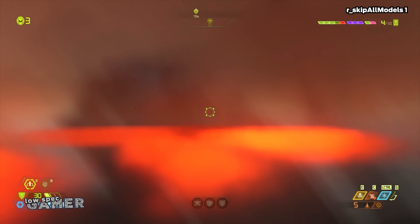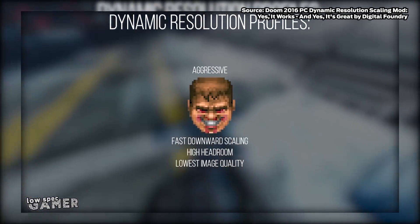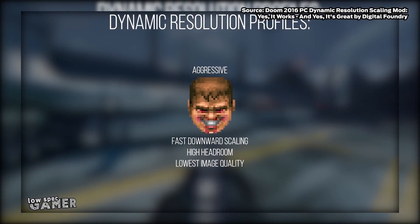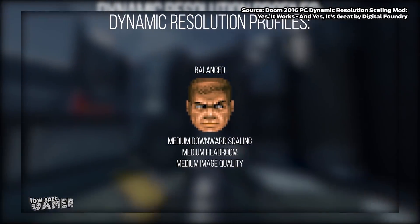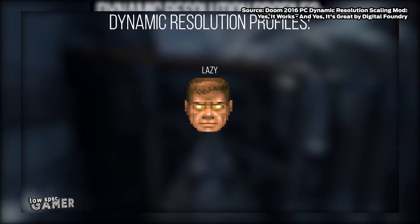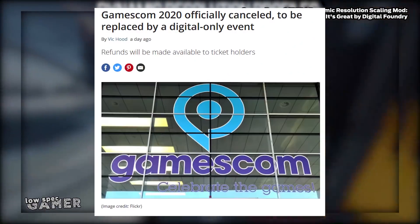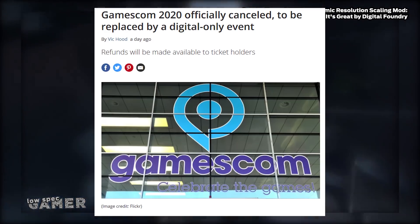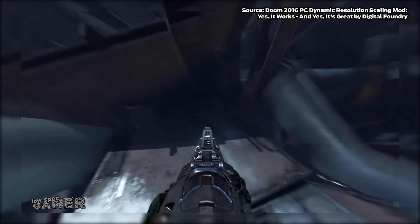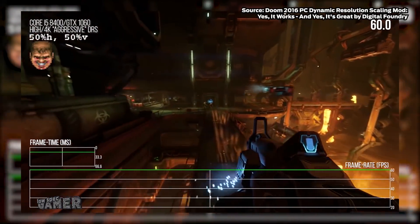So let's do something useful again. Turns out with the console unlocked we get some control over the dynamic resolution scaler. This is a feature that was available for Doom 2016 on game consoles and could be unlocked on PC. When a dev console unlock mod was made, Alex Battaglia from Digital Foundry did an excellent video about it, explaining in great detail how the resolution scaler works and creating profiles for it to work on different FPS targets.